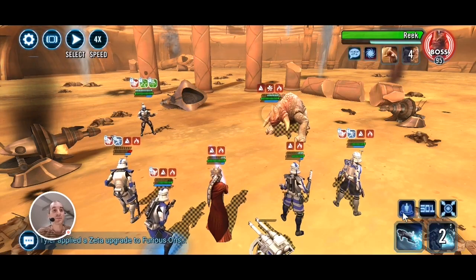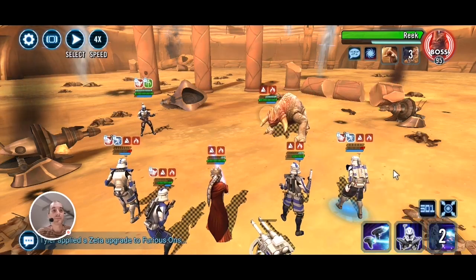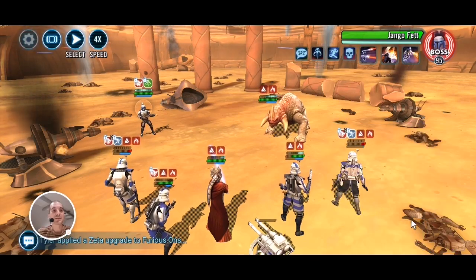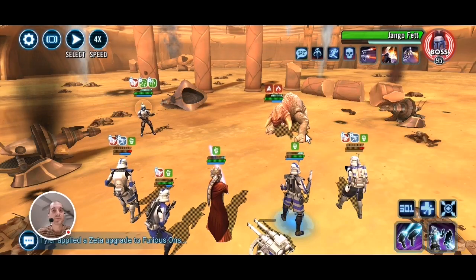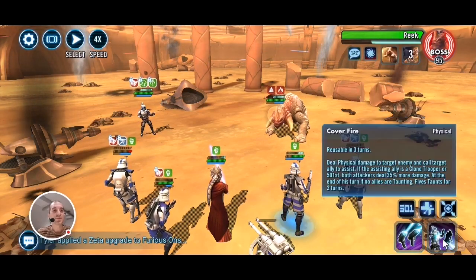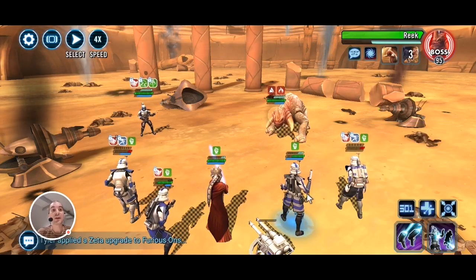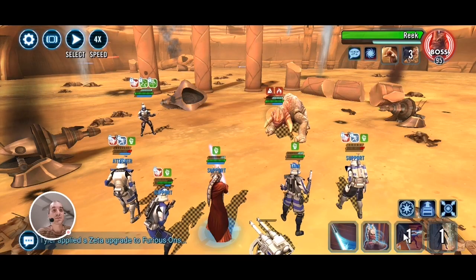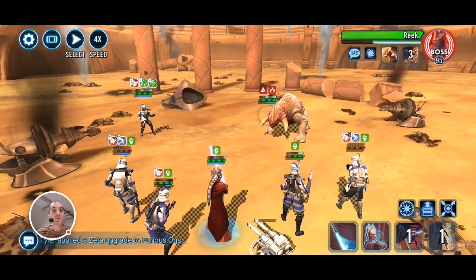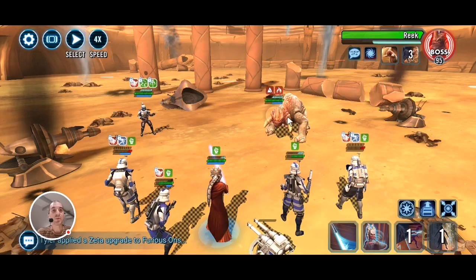We can't damage Jango right now, so let's go after the Rancor. Jango used his burning, so now I can actually cleanse with Rex's middle ability. I don't want to use Fives' ability that causes him to taunt — we don't want Fives taunting, we want him to sacrifice. So I'll just attack. At this moment only Rex and Arc Trooper will be able to damage Jango.